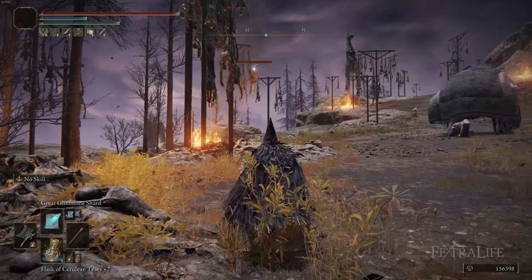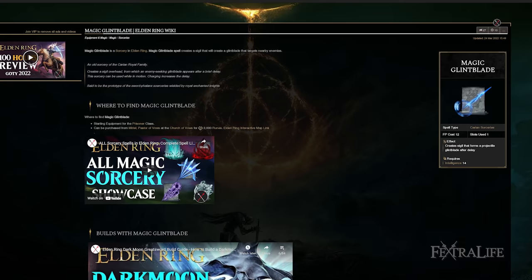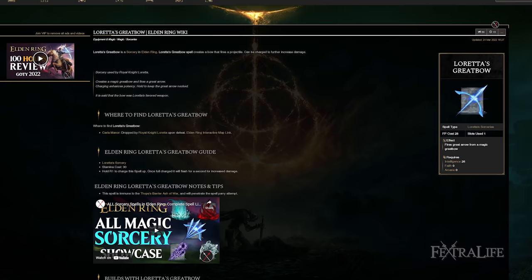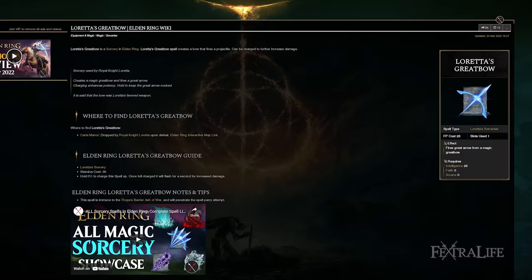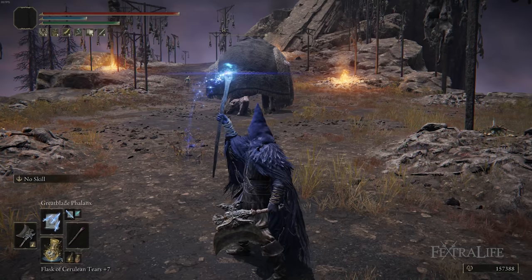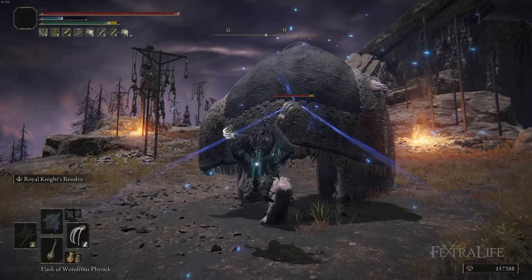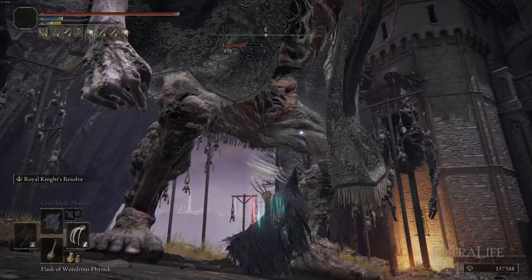When it comes to spells — which are optional for this build — some I recommend are Great Glintstone Shard, a good moderate-range single-target spell for thinning out enemies before you run in. Magic Glintblade is a good alternative if you want something with a delay — cast it, run in, and it hits while you're attacking. Loretta's Greatbow is a great long-range option for killing enemies before they aggro. Great Blade Phalanx is probably the one spell I most recommend, as it has very good stagger damage, lasts a long time, and hits about the same time as your attacks. You can also use Comet Azur or Adula's Moonblade for an AoE option, since this build doesn't have much AoE.